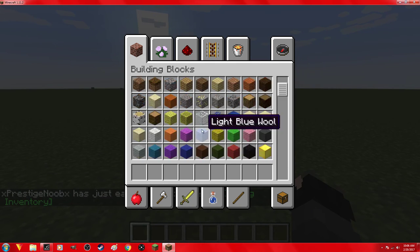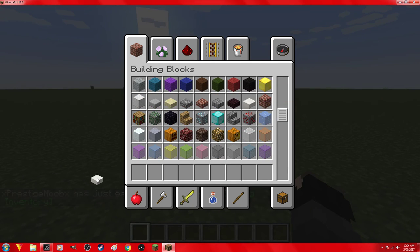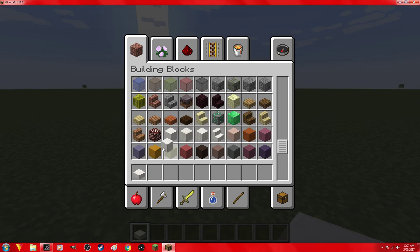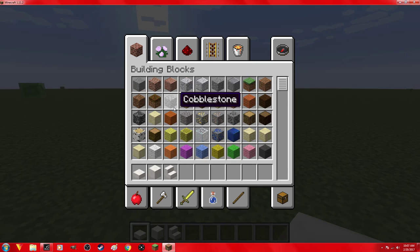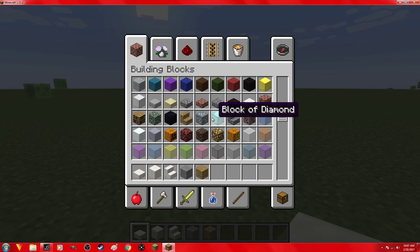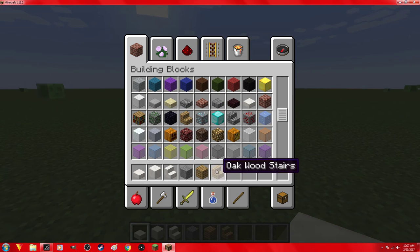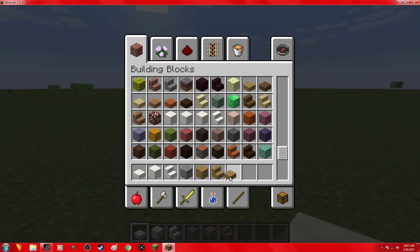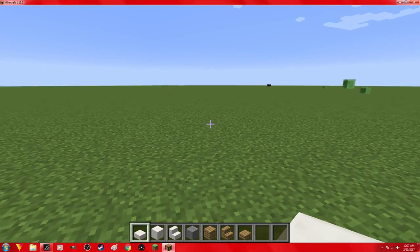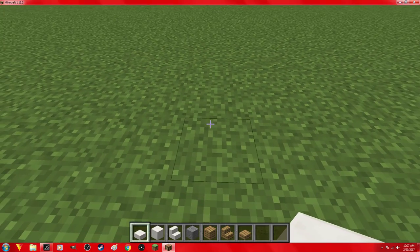Alright, there's the quartz — quartz. Next we'll go with some stone — there's the stone. One more oak — there we go. Let's see what we can make with this.